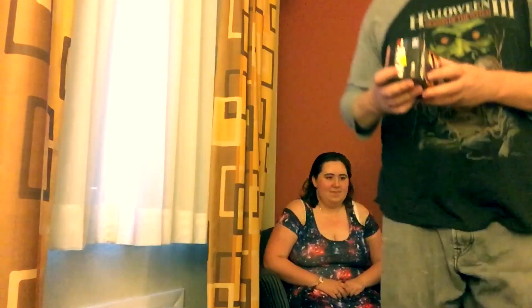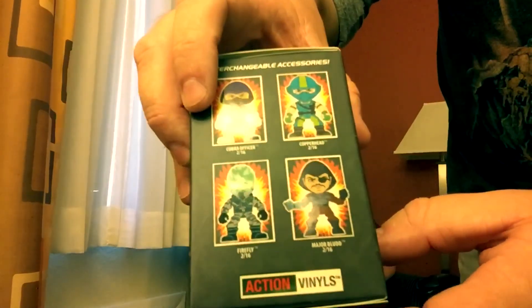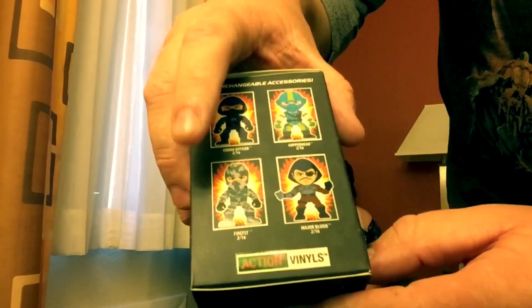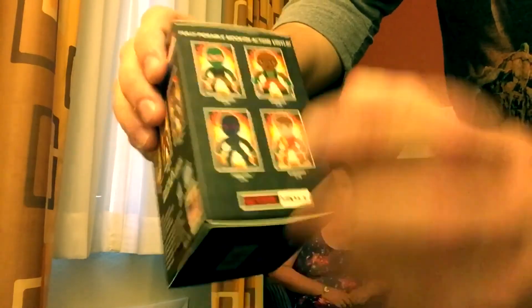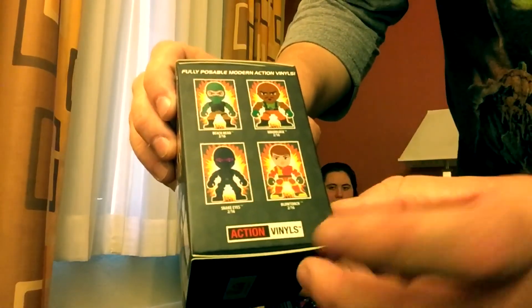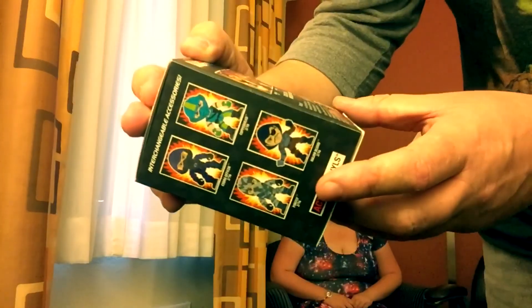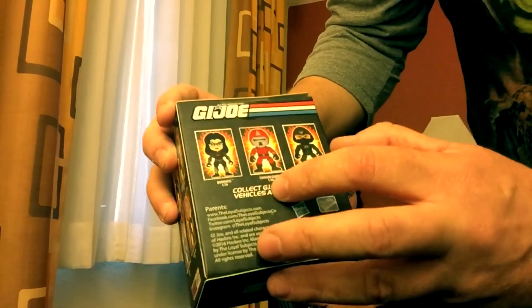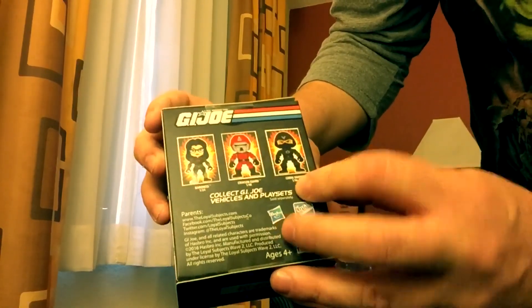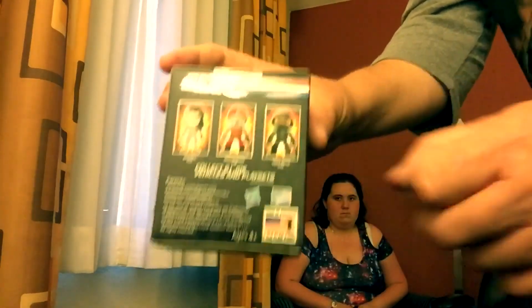$14.50 is the regular price - I got them for a dollar a piece. Mind-blowing. The figures you can get are: Cobra Officer, Copperhead, Firefly, Major Blood, Blockhead, Roadblock, Snake Eyes, and Blowtorch - all at 2-in-16 odds. The less common ones are Baroness at 1-in-24, Crimson Guard at 1-in-48, and Cobra Sniper at 1-in-96, so not likely to get that one.